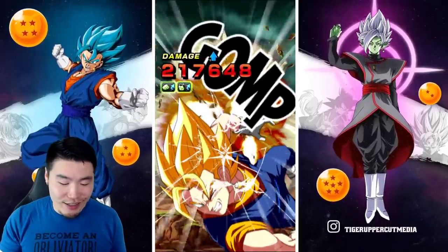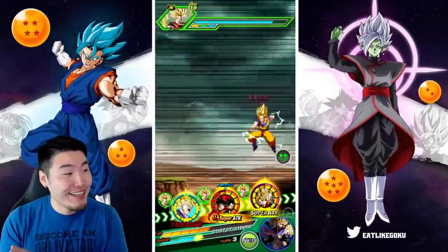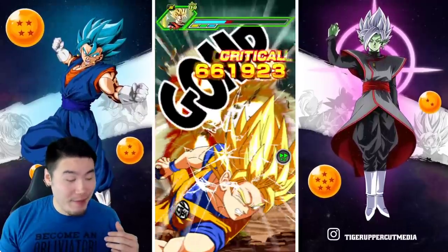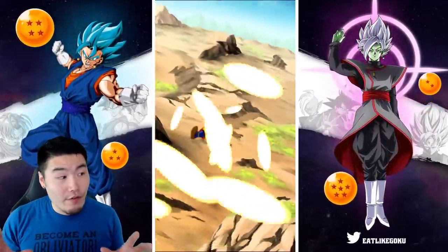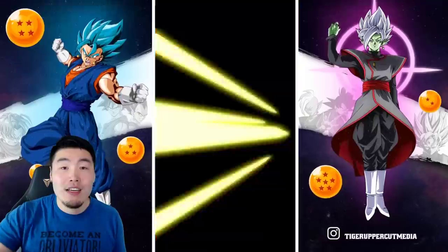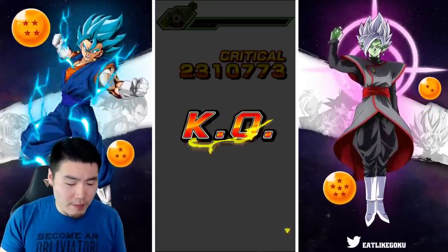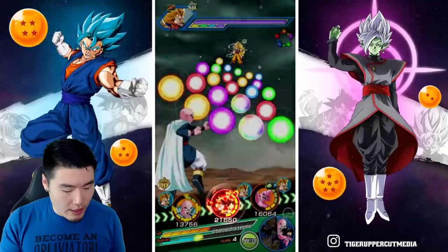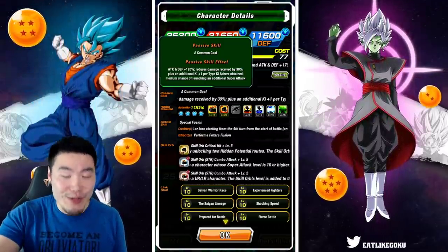The good thing is that next turn we'll be able to pop that active skill for the other Vegito and get that transformation — get that fusion. So that's kind of exciting. It looks like we're going to be hovering around 4.6 million for the Goku and Vegeta, which is really not bad. There's the additional — they have a medium chance to perform an additional Super attack. It's an additional Super attack, not just an additional attack — medium chance of launching an additional Super attack.